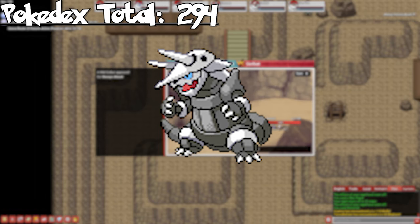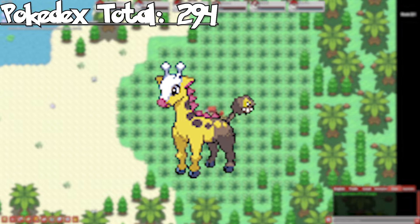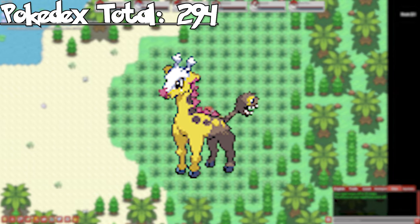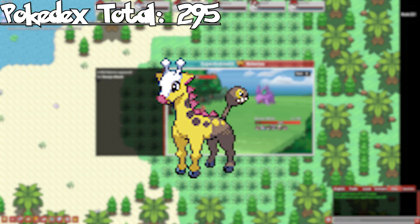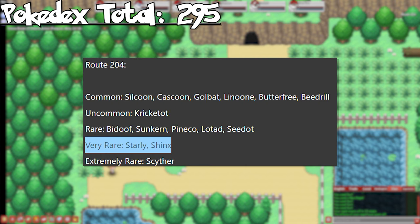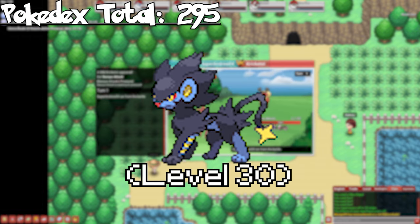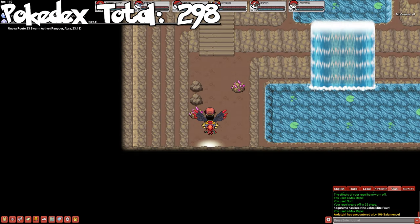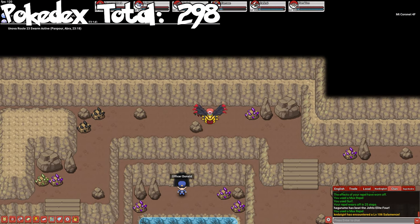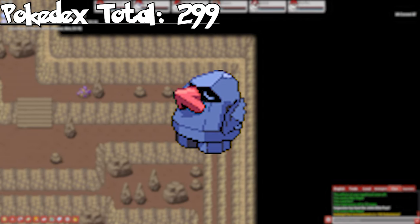That's it for Hoenn, so let's head to Sinnoh. On Route 221, we can catch Girafarig — we technically could have gotten this in Johto, but this is the best route to get it. On Route 204, we can catch Shinx — it's only Starly and Shinx here, so this is the best route to get it at. Evolve it to get Luxio, and then Luxray. And lastly, in Mt. Coronet on Floors 4, 5, 6, and 7, we can catch Nosepass. We've cleared Sinnoh, so let's head to Unova.